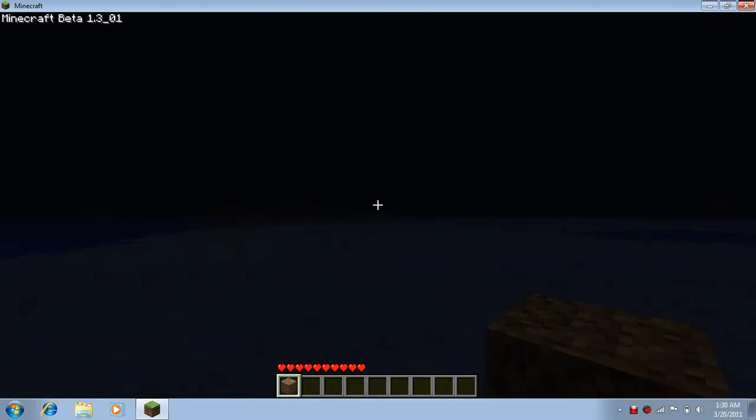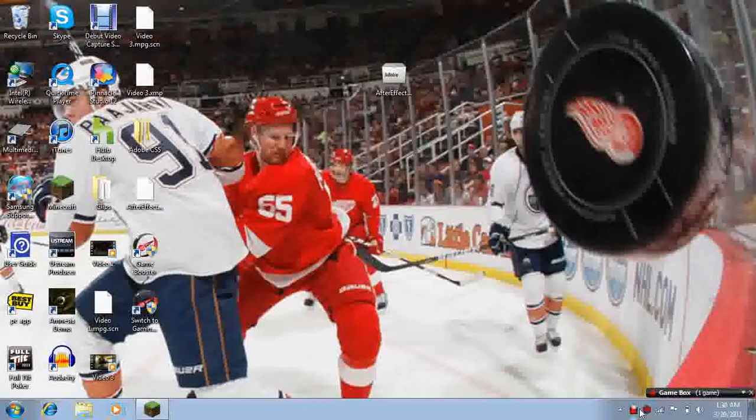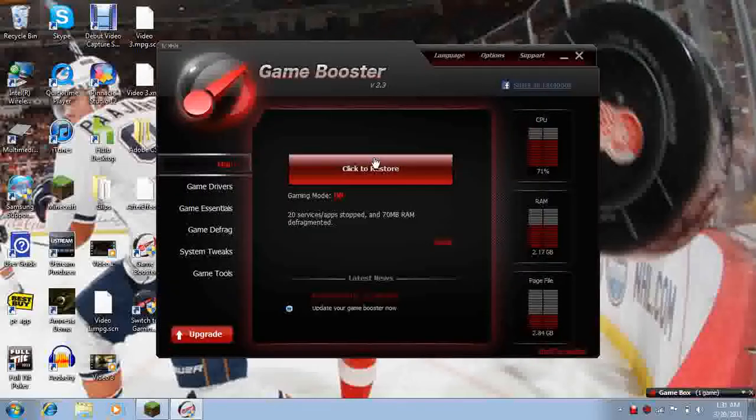It's actually not that bad. It's this little thing called Game Booster, and I heard there's another one out there called G Booster and it's just as good. Basically what you do is you download it — I'll put a download link in the description — and what it does is it frees up all this RAM and stuff on your computer to make your game run faster, and you put it in game mode.